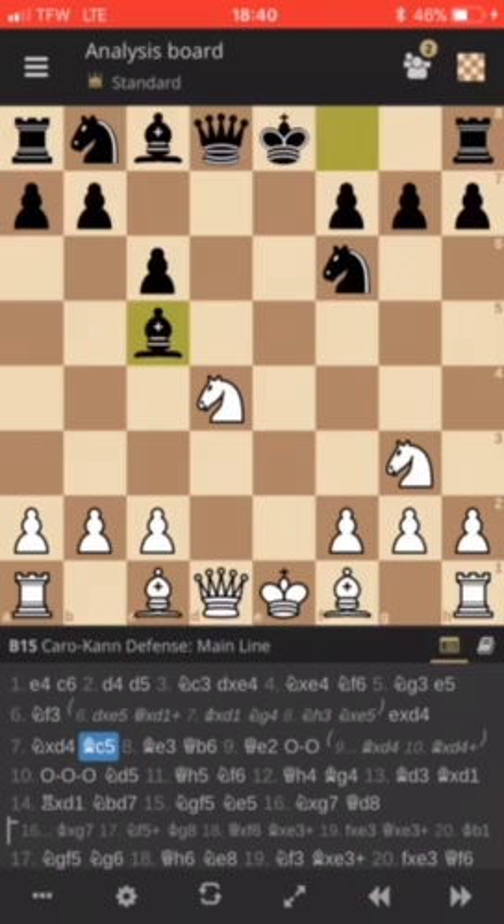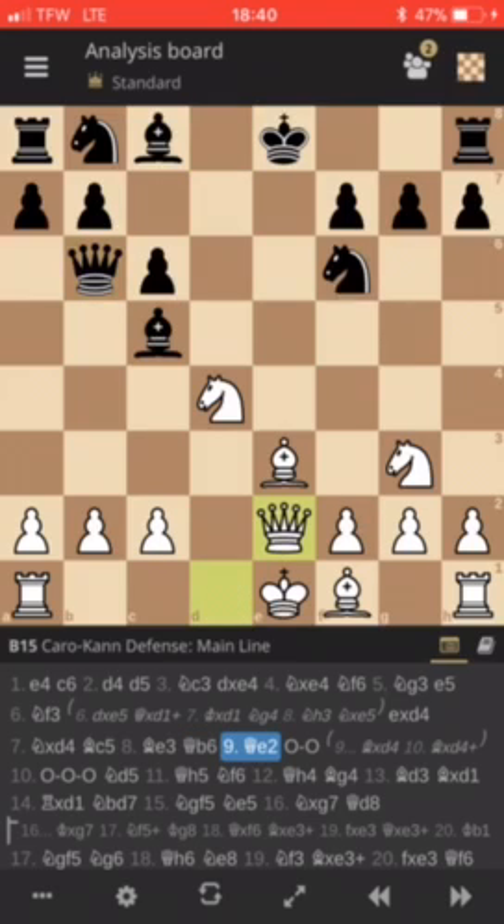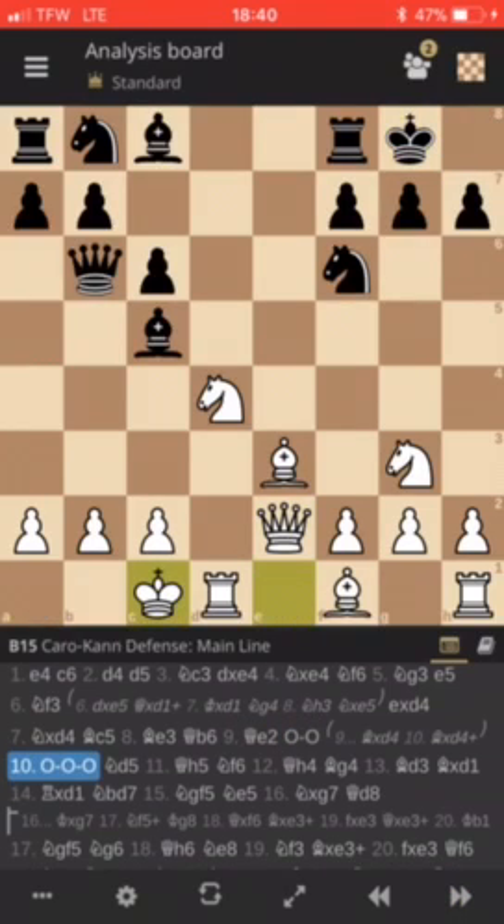Now, 18 years later, Alekhine plays queen to e2 check — and that's what the engine is recommending as well. Alekhine improved this game by playing queen to e2 check. But nevertheless, Spielmann plays bishop e3. We have queen b6, adding pressure to the knight and attacking the b2 pawn. We have queen e2 — you can't win a piece by taking the knight on d4 because the bishop can simply take and it comes with check, so you'd basically just be losing the queen. So after queen e2, we have castles, and queenside castle by Spielmann.